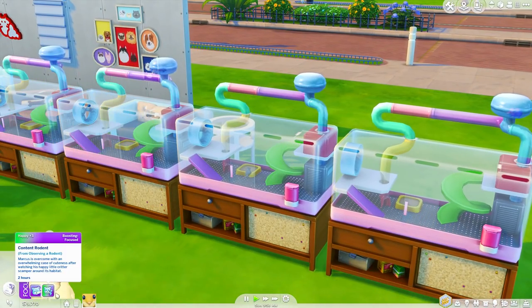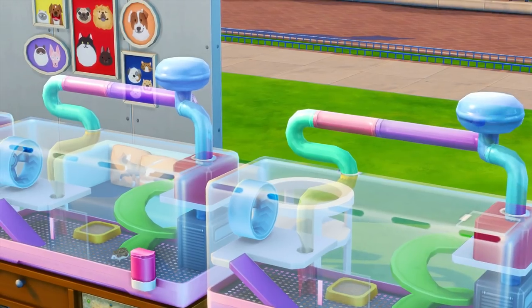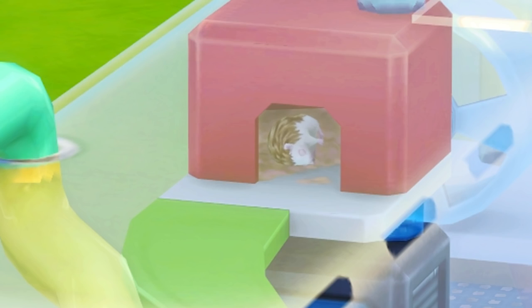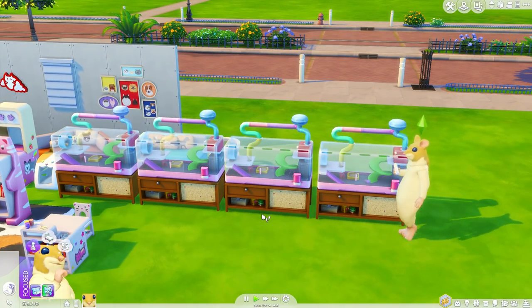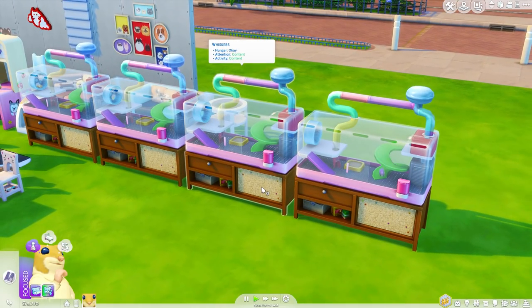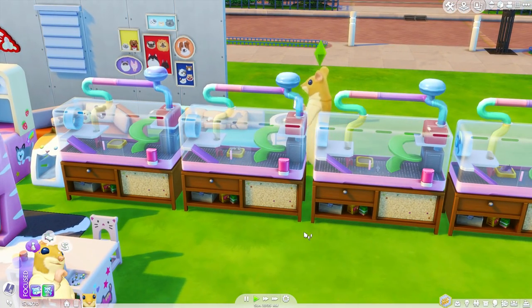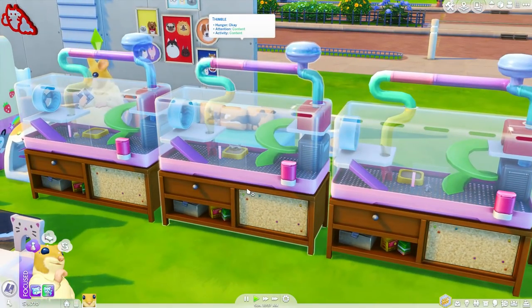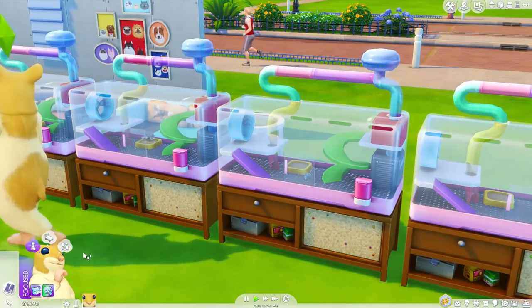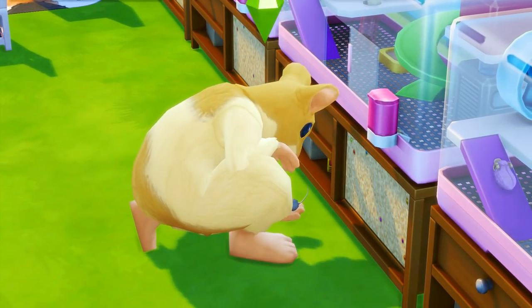Observing it got some moodlets — Rested Rodent, Content Rodent. She's up there — they're all up there now. Oh, you little cutie, look at those little feet. You can see it sleeping, that's actually so cute. These pets are not super high maintenance, which is realistic — if you compare them to a cat or a dog they are extremely less maintenance. What happens if we release them? I don't want to release the hedgehog — let's release the rat. I just want to know what happens.